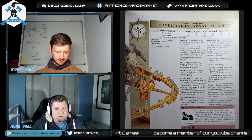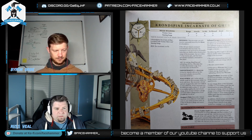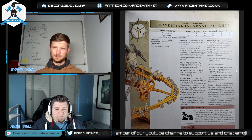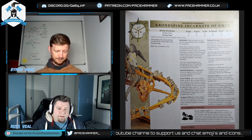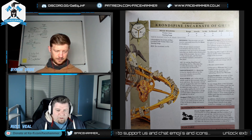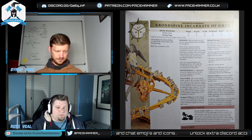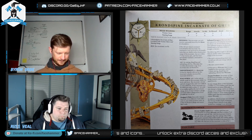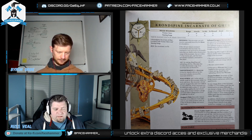You also add 1 to cast, dispel, and unbind rolls for a wizard that is within the domination range of the Incarnate they are bonded to. For example, if an Idoneth Aspect of the Sea were bonded to the Incarnate, he'd get +1 to casting plus his built-in re-roll, meaning if you took the trait allowing extra spells on a 7 or more, you'd only need to roll a 6 with a re-roll.